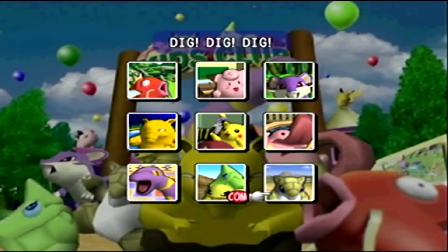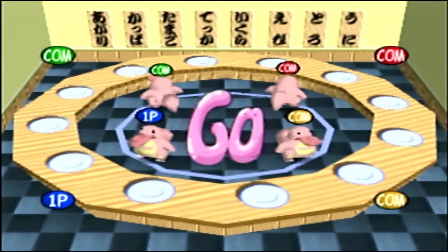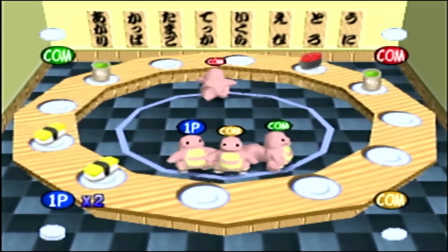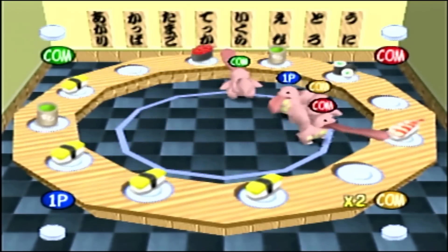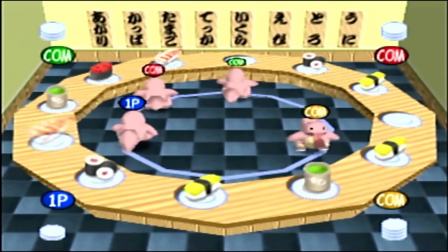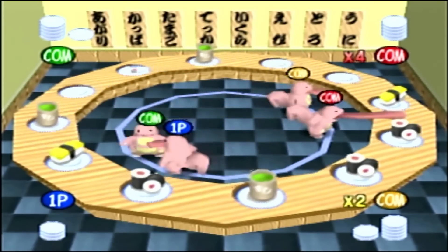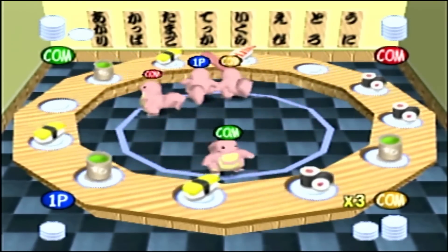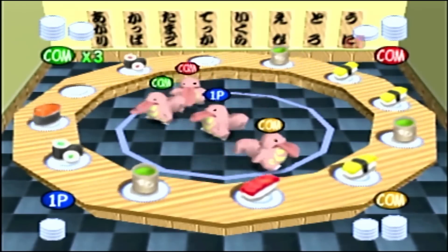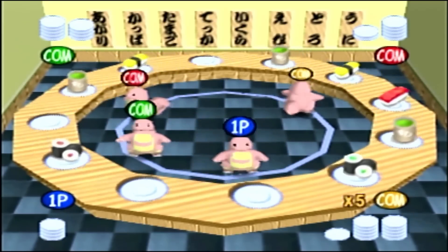The next near-impossible minigame is Sushi Go Round. In Sushi Go Round, there are three viable strategies: collect all of the highest price sushi, go for small combos of medium price sushi, or go for extremely long combos of cheap sushi. The reason this game is so hard on Hyper Mode is that each of the three opponents goes for one of these strategies. So whichever strategy you decide on, you're competing with one opponent for it, while the other two are free to pursue their own strategies. You have to beat your opponent to every single piece of sushi, and even then you only have a chance at beating the other two.